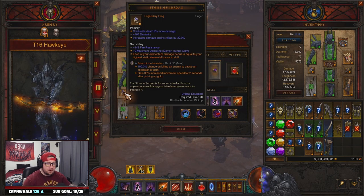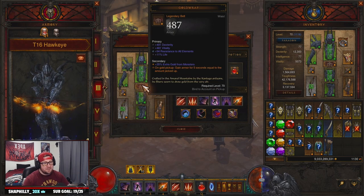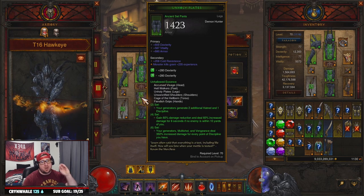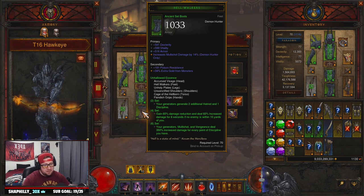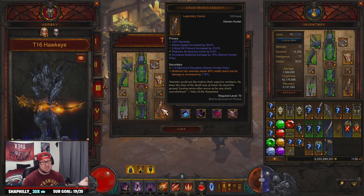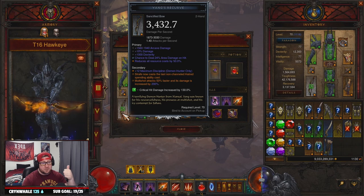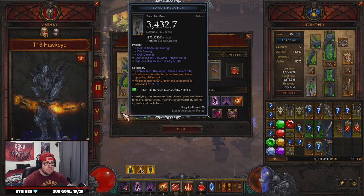On Stone of Jordan you want Fire Skills instead of Cold, then Crit, Crit — or just Crit and the roll on Elites if you get an ancient. On the belt you want Dex, Vitality, All Resist. Pants: Dex, Vit, All Resist — not armor. Boots: Dex, Vit, All Resist, and Multi-Shot damage on your quiver. On the quiver you want Dex, Attack Speed, Crit Chance, Multi-Shot damage, Cooldown instead of Resource Cost Reduction, and 12 maximum discipline. On Yang's with the power you want Fire Damage, Damage%, Dexterity, Area Damage, Cost Reduction, and 12% maximum discipline. If you feel squishy you can swap Area Damage for Vitality.